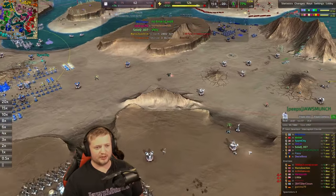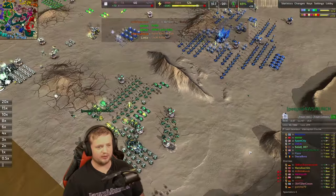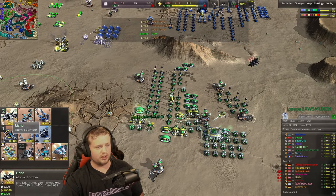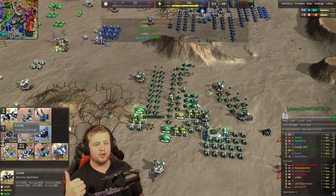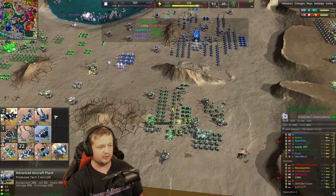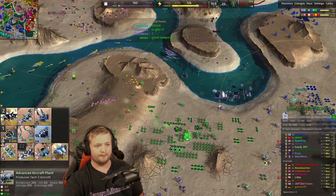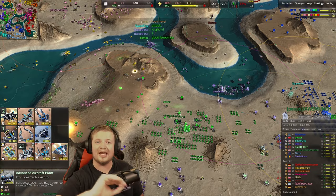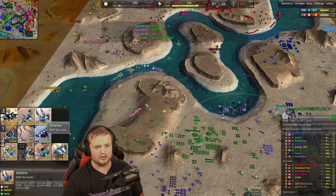We got another atomic bomber out. Looking at the queue I ended up with: 20 fighters, 1 sonar, and 2 atomic bombers. What I'd actually recommend as a better grouping is 40 fighters, 1 sonar, and 1 atomic bomber — then cycle that over and over again. Another great thing you can do is build EMP bombers and set them on patrol with the H key — they'll go back and forth and EMP bomb any units that come into range. Definitely add some stilettos into your mix as extra special defense.